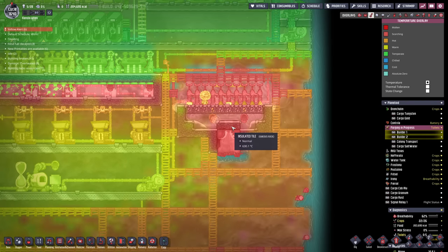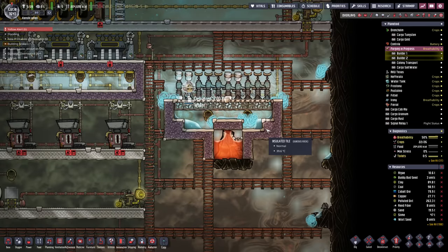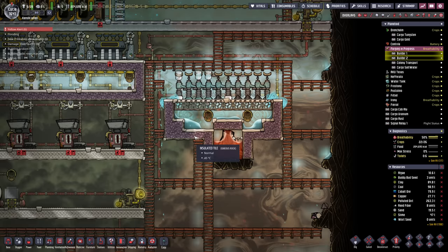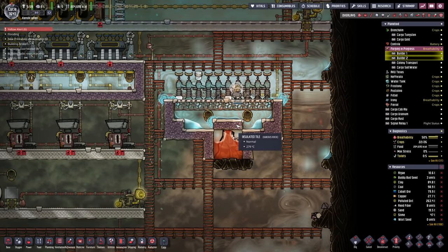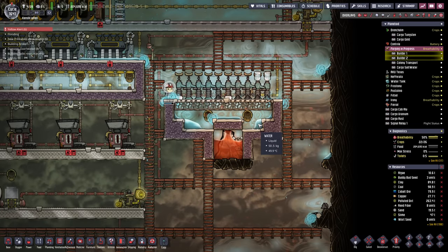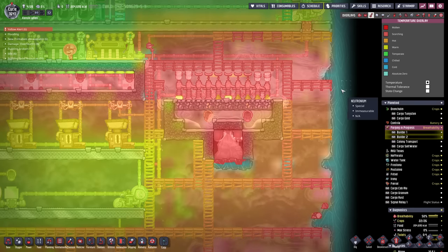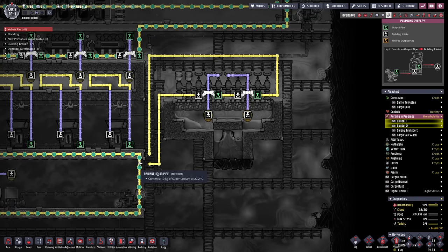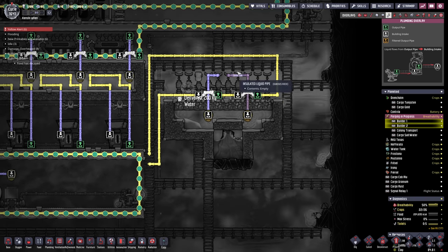We just need to get the temperature down low enough — there's nothing we can put down there since anything we place is going to boil. We just have to eat the heat until the temperature drops enough that water can actually sustain itself here. It's not melting the plastic up there. This is going to put a lot of strain on our cooling loop, but it'll be fine — it's a minor inconvenience.